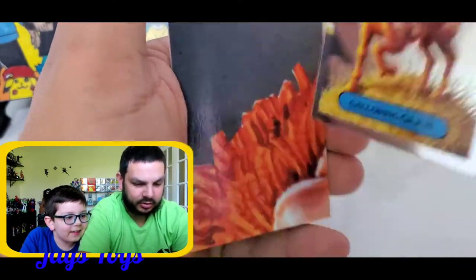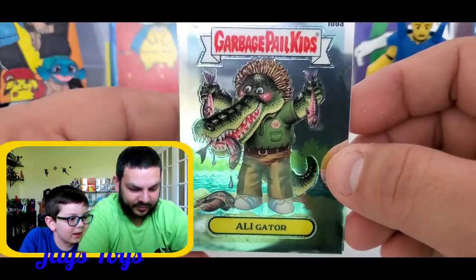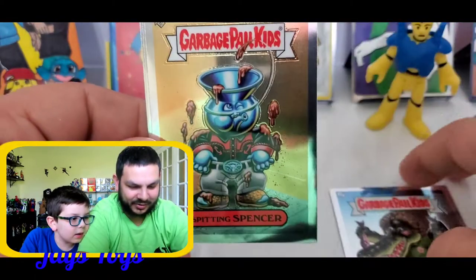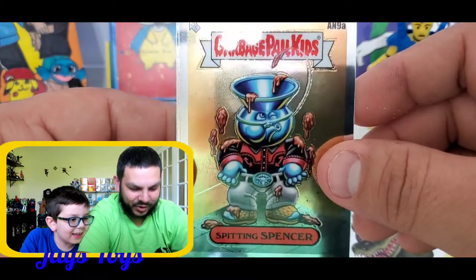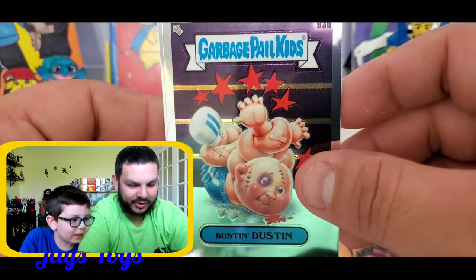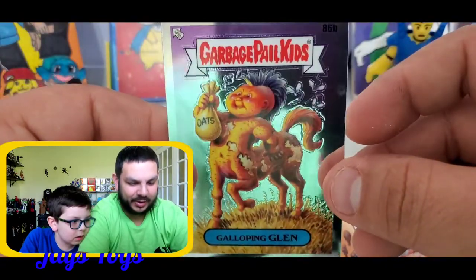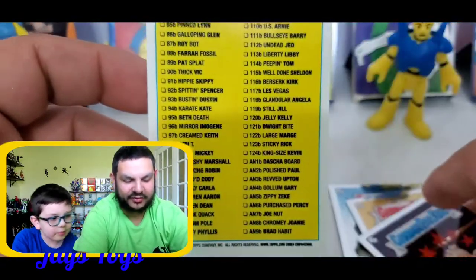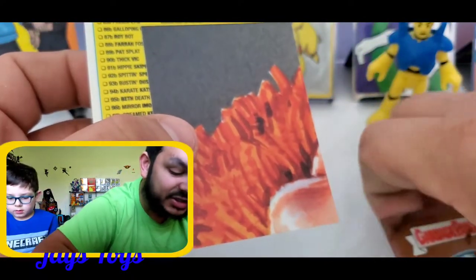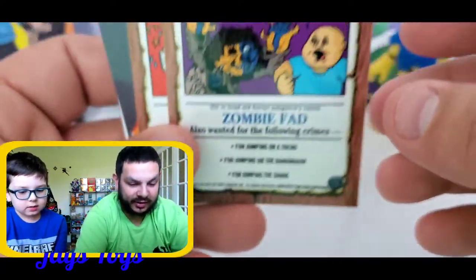Oh my God, what is that? Oh, wow, these are all chrome I guess. So we've got Addie Gator. What do you think, buddy? Spinning Spencer — that's pretty nice because he's a spit bucket. Oh my God. Bustin' Dustin and Galloping Glen. And then let's see what the back of these cards look like. Maybe it's like every pack you gotta get a part of this. Yeah, that seems like that's what it is — so we've got a little wanted poster here.